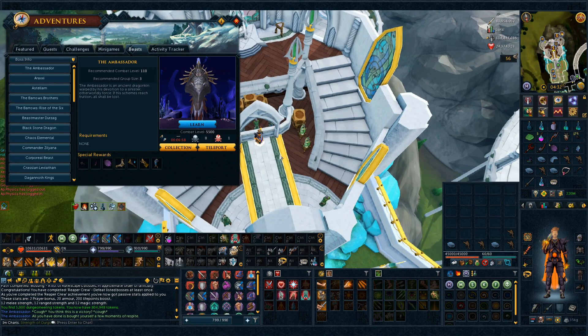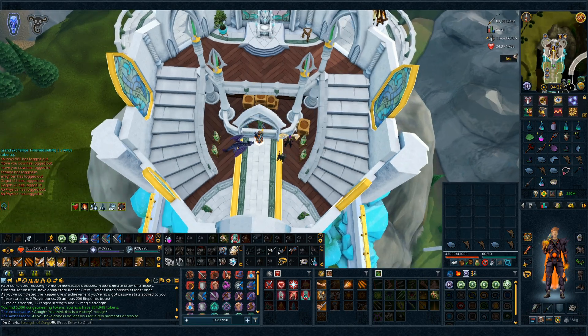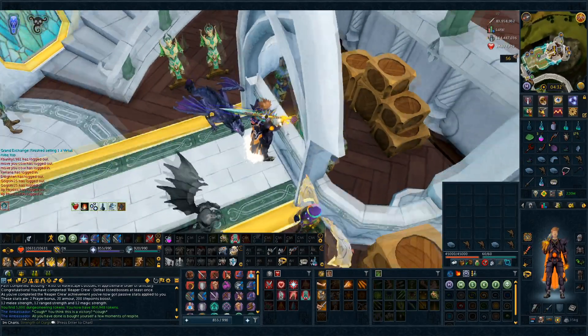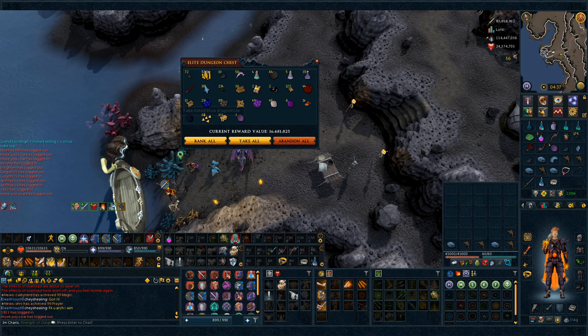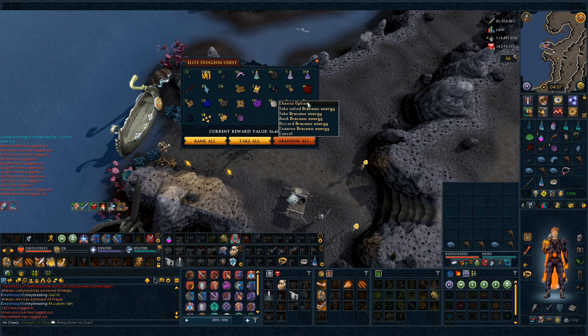I think we are back on the Nex grind until we get that Virtus top, and this is the next dungeon that we're probably gonna camp. Once I'm done with Nex, the Ambassador is going to be my hard boss that I'm going for. I died god knows how many times and teleported out about a hundred other times, so I'm so glad we completed that. That is the Reaper Crew completed — we also get the damage boost: 12 strength on each style. Hopefully it'll make the Nex kills better. From elite dungeons I also got 16 million in drops including blocked stone hearts, an onyx, some draconic energy from ED2, and some relics.